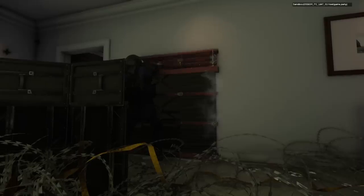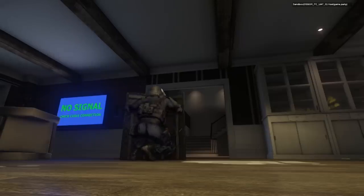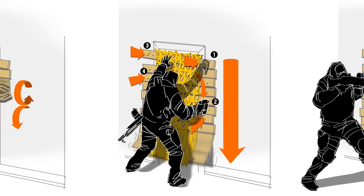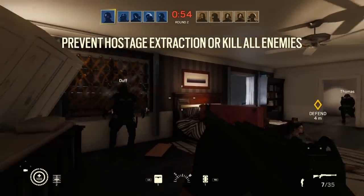On the other side, defenders will be able to fortify their location and mold the map to their advantage. They can reinforce walls, use barbed wire and deployable shields, amongst a vast array of other tools. In the article coming up this month, you'll find out that contrary to wall reinforcements, barricades for doors and windows are unlimited. So if you plan ahead and execute fast enough, you'll be able to maximize your defenses.